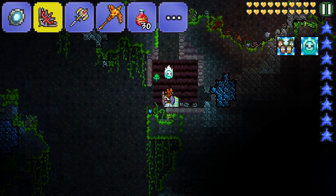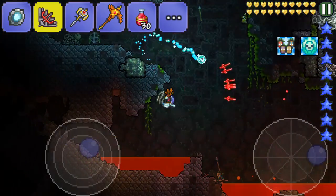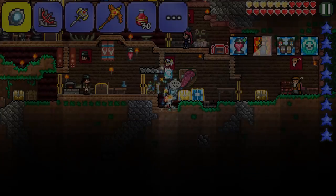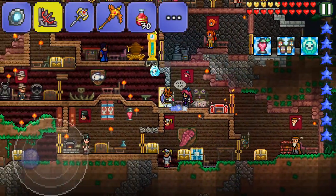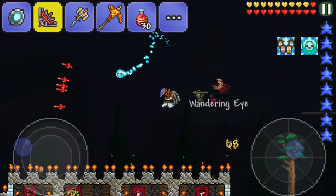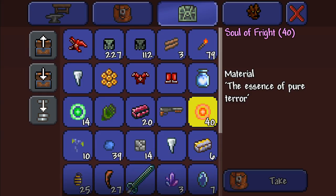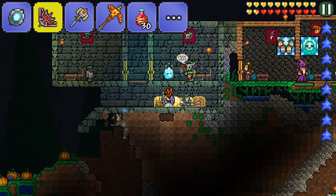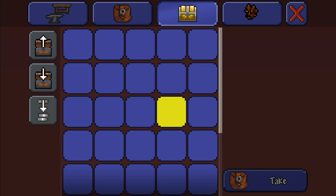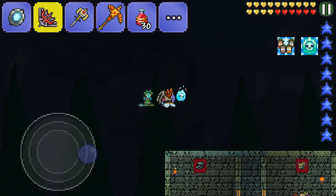I reckon that's been a pretty successful episode — we killed two or three Planteras, got killed by one, and got a ton of chlorophyte, which is all good. Let's go check the total chlorophyte we have and hopefully it's enough to make some pieces of armor. I won't be able to make all of it yet, but we're going to smelt it into bars. Let's find our chlorophyte — it's in this world somewhere. Wait, it's not there... it's not there either.